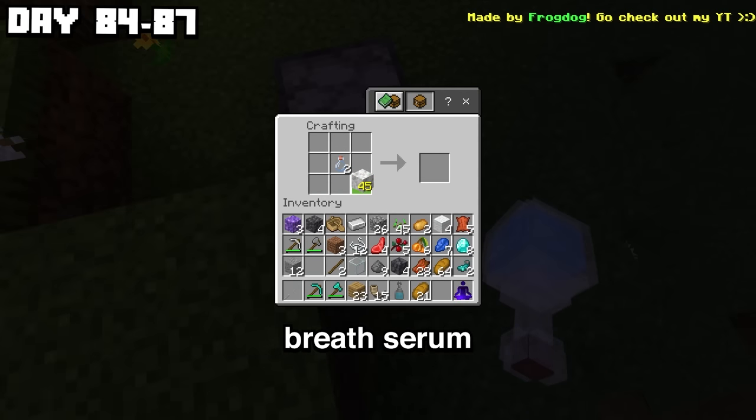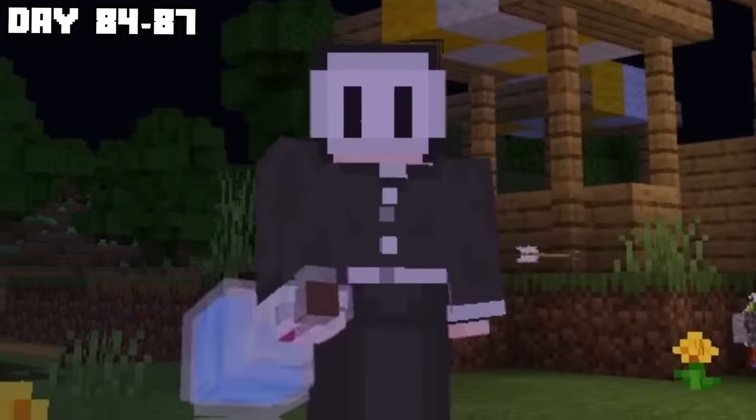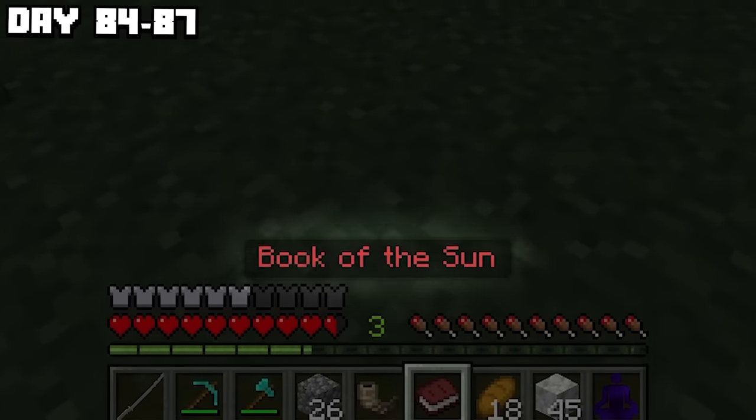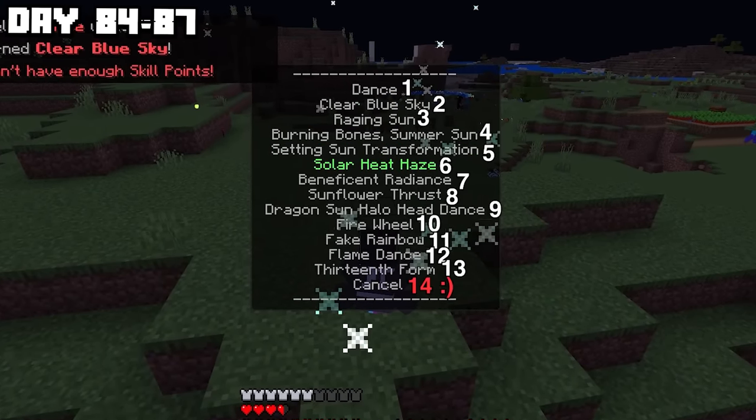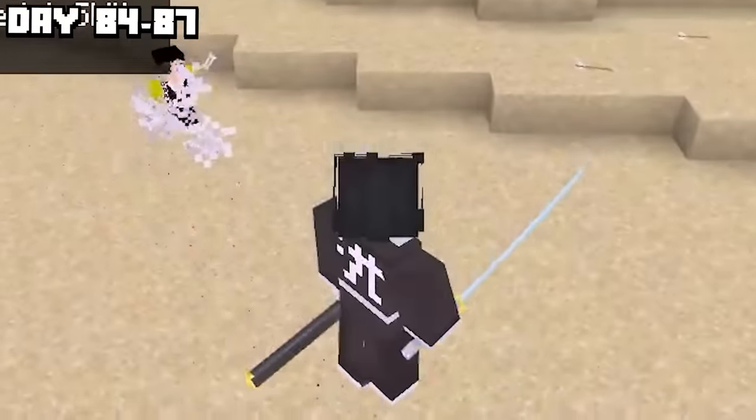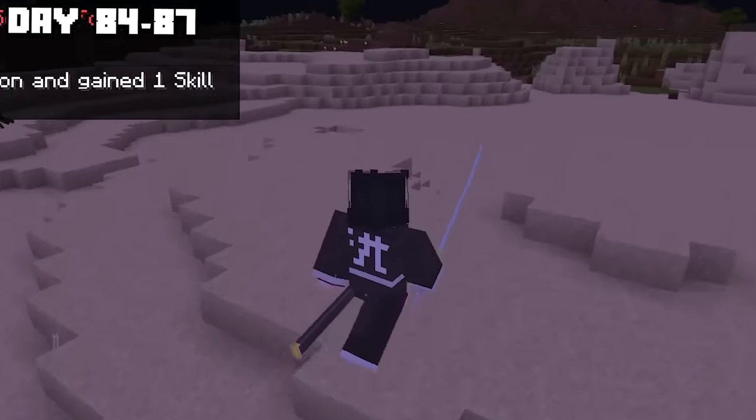I drank the breath serum that removes moon breathing. Now I can get sun breathing. Hey Yorichi, give me — and there it is. The Book of the Sun. I have 40 moves I can learn. Clear blue sky — whoa, this is insanely cool.